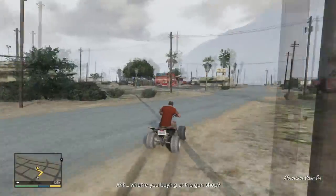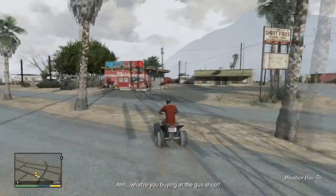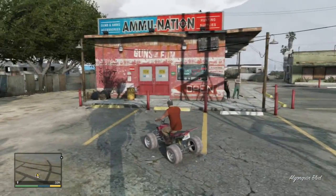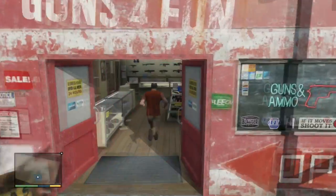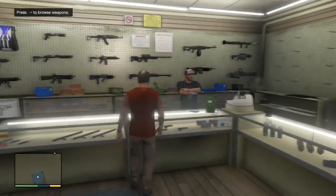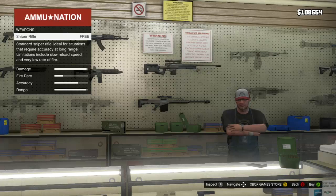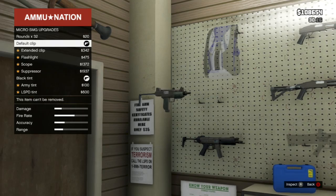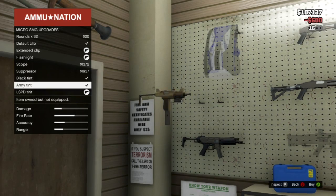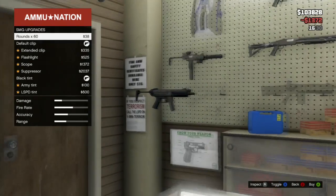So what you do is start up the mission called Nervous Ron. He will ask you to buy some weapons, so go to the nearest ammunition store. What you do is buy all the weapon attachments using all the money that you have, and then buy some explosives. You will need some money to buy all the attachments, but basically just buy everything with all your money.